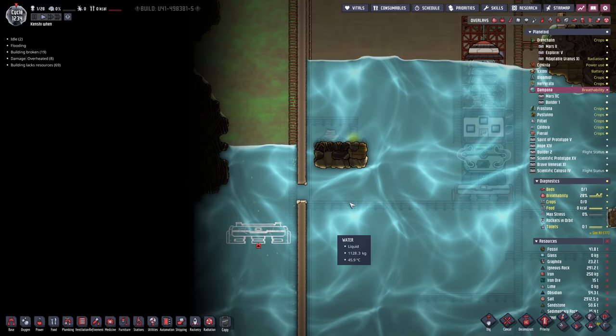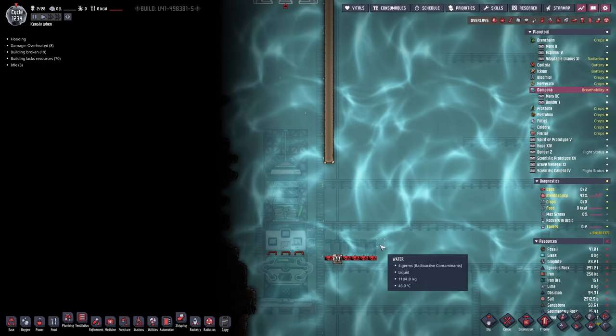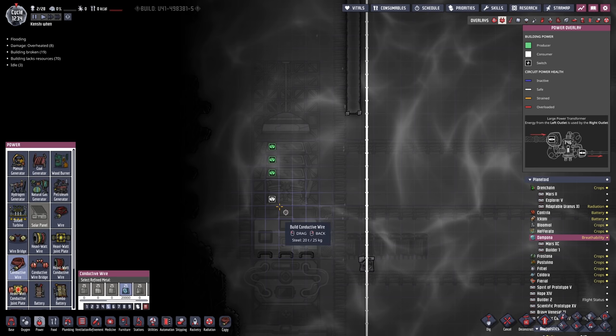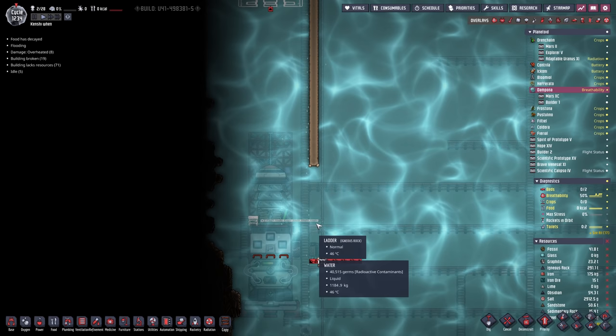Meldington here is going to put the platform together. At the same time, we've installed a manual generator here, though this should not be necessary. Since we've installed a bunch of solar at the top of the map, what we can do is just run a wire across and plug into the main grid. We might need a ladder segment just to get that last one. Now this whole thing should be powered from the main grid, and we won't have to have anyone running on the wheel, hopefully.